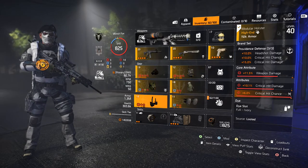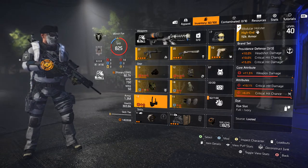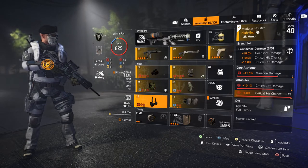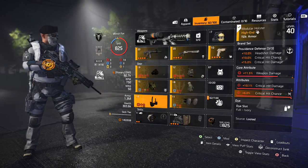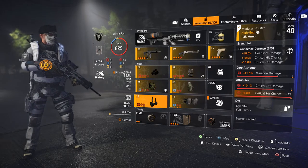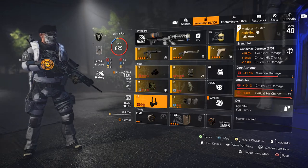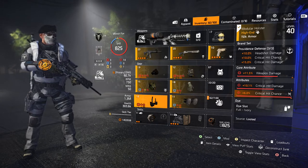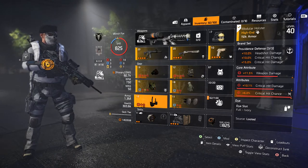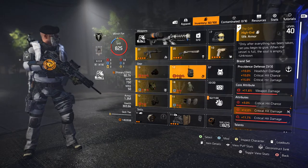What you do really want to keep to with this build — most of it is open for change — but you want to keep the Providence, at least if you're going to run it with ARs, which I also recommend. The three-piece Providence is just too strong: headshot damage, critical hit chance, and 15% critical hit damage. The purpose of this build is to be tanky while offering high weapon damage combined with high critical hit chance and damage — you can take a lot of fire and dish it out. It's that nice middle ground.